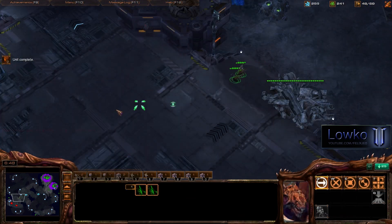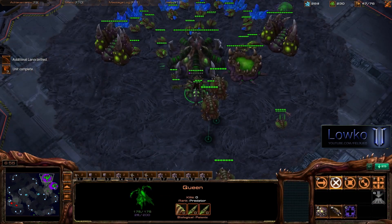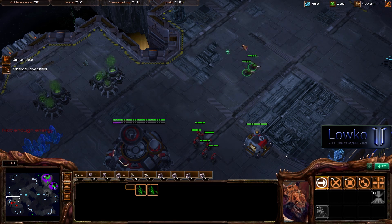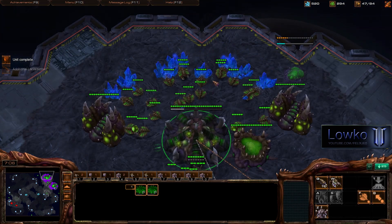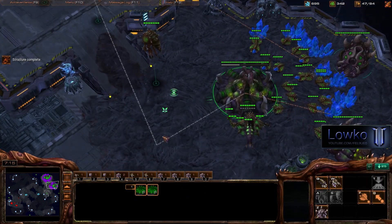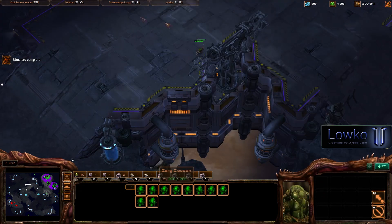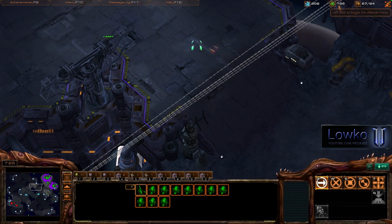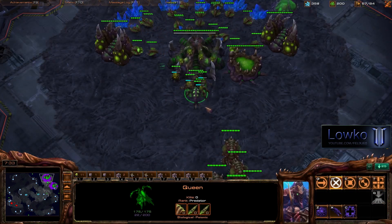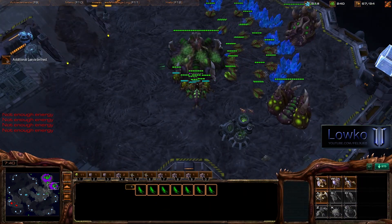I'm going to poke with my zerglings — they just got zergling speed, so I'm a lot safer to poke now. I need to see what he's doing. I see a lot of marines, so I know I'll need a lot of banelings and roaches to stop that. He hasn't taken his natural gas yet though, so I've got to watch out for that. I actually lose one zergling but that doesn't really matter. However, this is going to be hard because I can't spot the watchtower anymore. I'm going to rally all my roaches — I'm making about 10 roaches — to my natural watchtower.